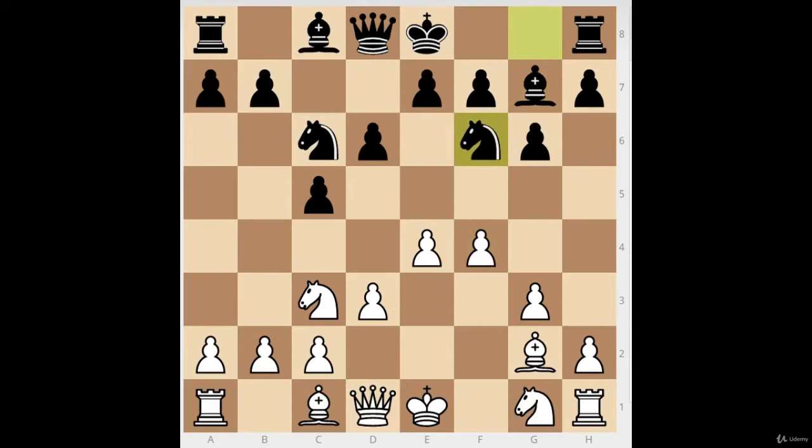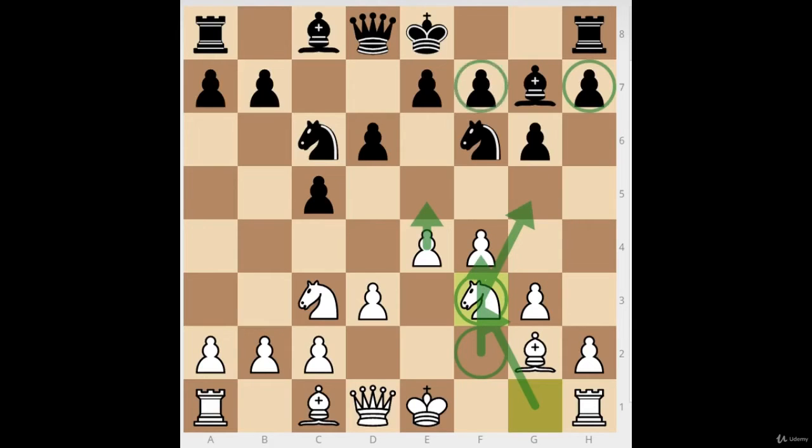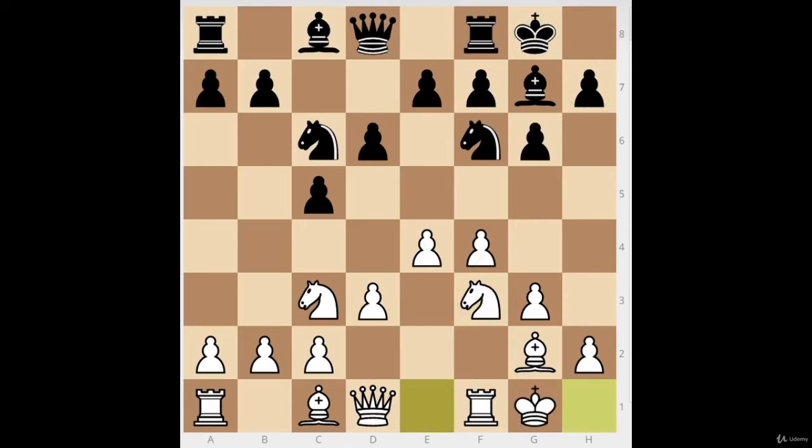So pawn to f4, and the knight comes to f6, trying to bring itself to the queenside, because in the long run it's going to get kicked away by this pawn avalanche that white is throwing. White wants to put the knight on f3, because it's not blocking the f-pawn anymore — it's already been pushed to f4. The knight can help push the pawn to e5, or later go to g5 to attack the black rook. Black castles and white does the same. The center is closed — that's why it's called the Closed Sicilian — so all the play goes to the flanks.